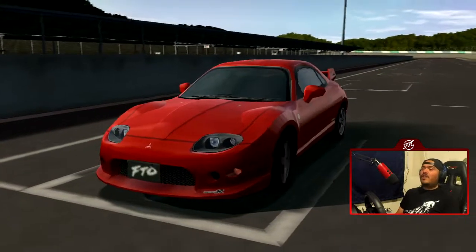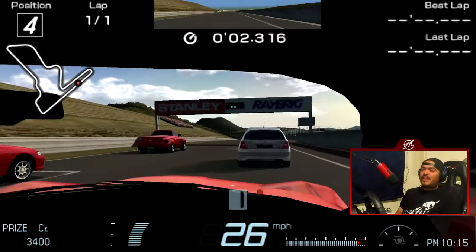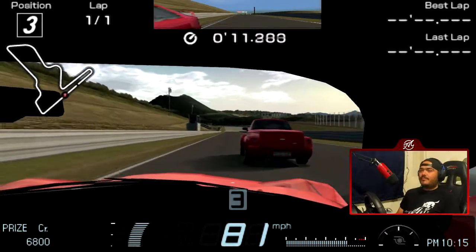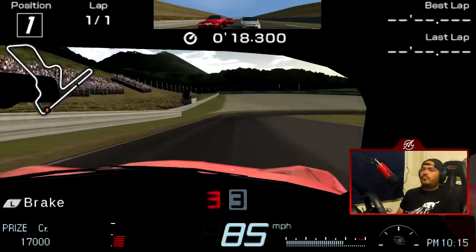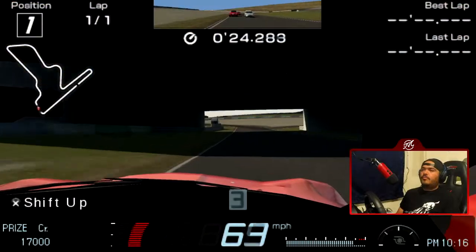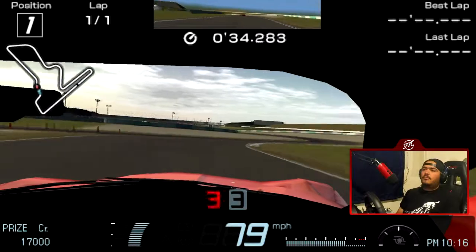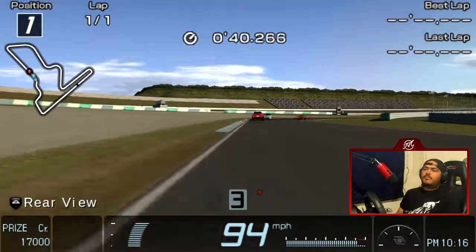I forgot to save the replay — oh well. Anyway, I need to start planning the trip properly because I have the tickets but no hotel or anything yet. Right now I have two nights free for Excalibur and maybe one night for Luxor through MyVegas — either or. So it's pretty good considering the only thing I have to worry about is the resort fees.